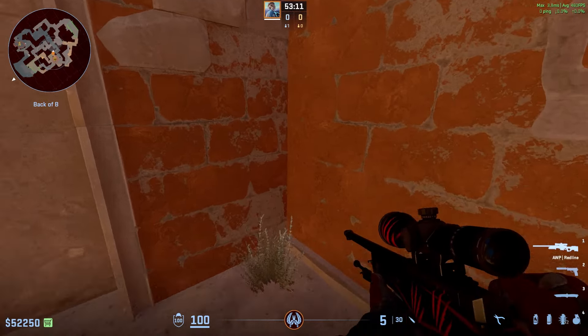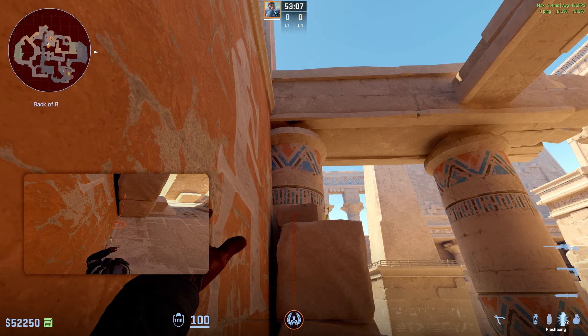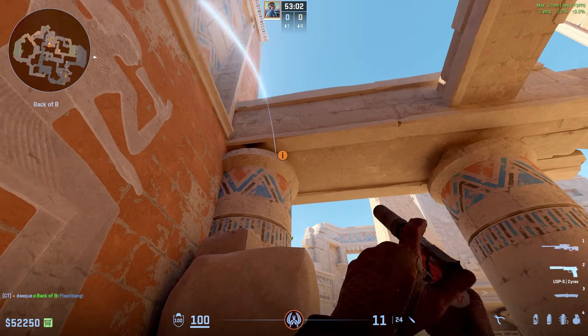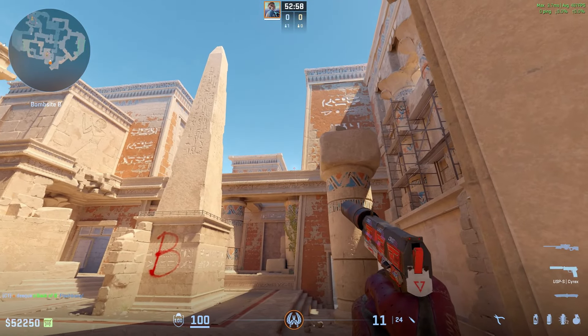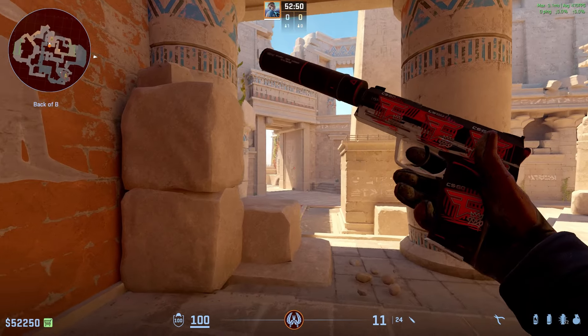The one for B — you're gonna come in towards this corner right here, find this line, aim at the bottom of the line like this, then right-click jump throw a flash and you won't get flashed at all because it pops behind here and blinds anybody who's playing towards main. It pops up right here and anybody who's out of water looking towards here.